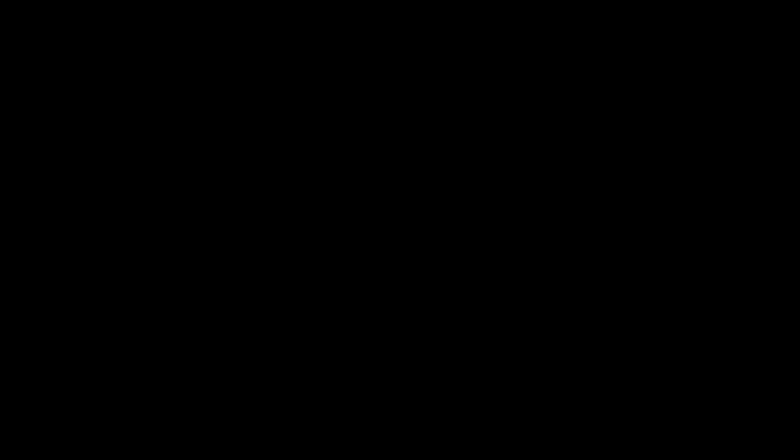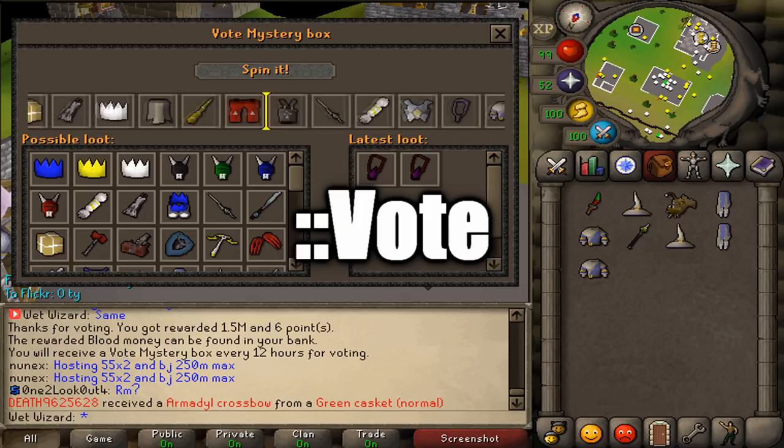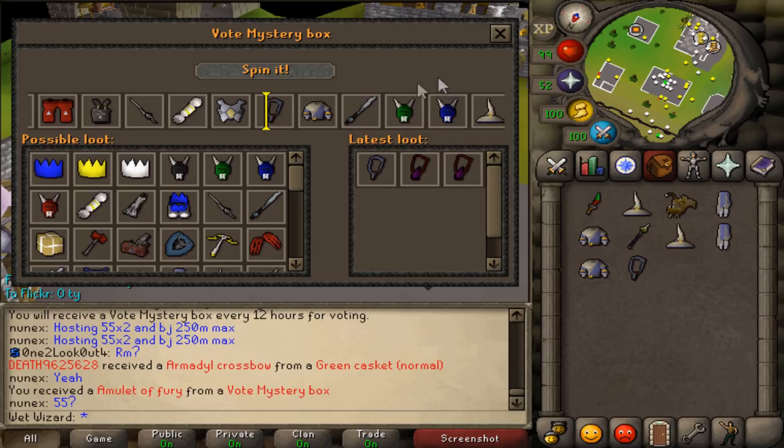The first one to enter the giveaway on this video with the word 'key' included in their comment will receive one for free. Next one is very simple — it's just voting. To vote in game you type ::vote, go to each vote page, click the little check box and click vote, and then after you're done in game type ::claim for a free vote mystery box, blood money, and vote points which can be used at the shop.